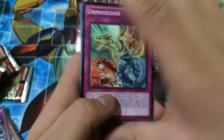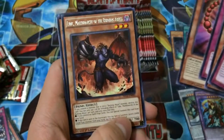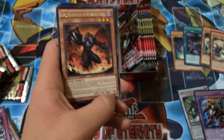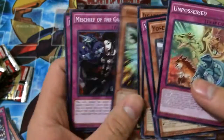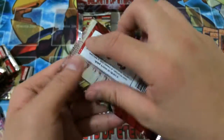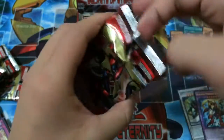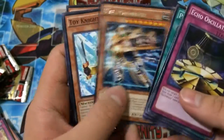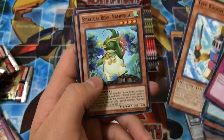So far kind of lackluster, but at least we're getting foils, which we're guaranteed. A rare Libic Malbranch of the Burning Abyss — this is the bad one, keep on getting him. Gigabyte, let's go! A rare UA Playmaker. Spirit Beast.